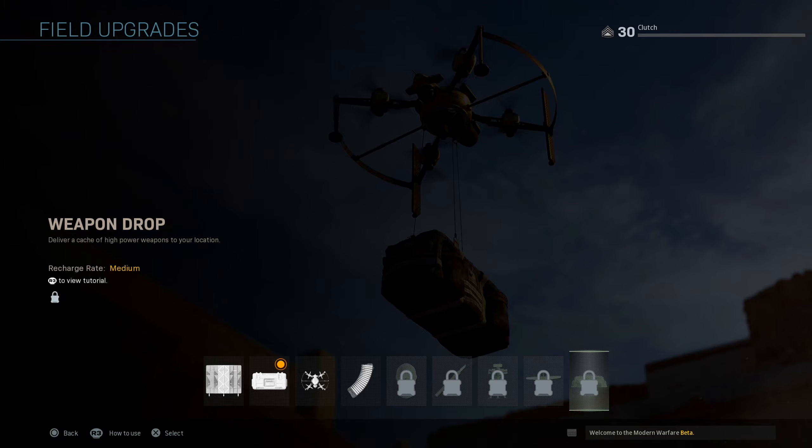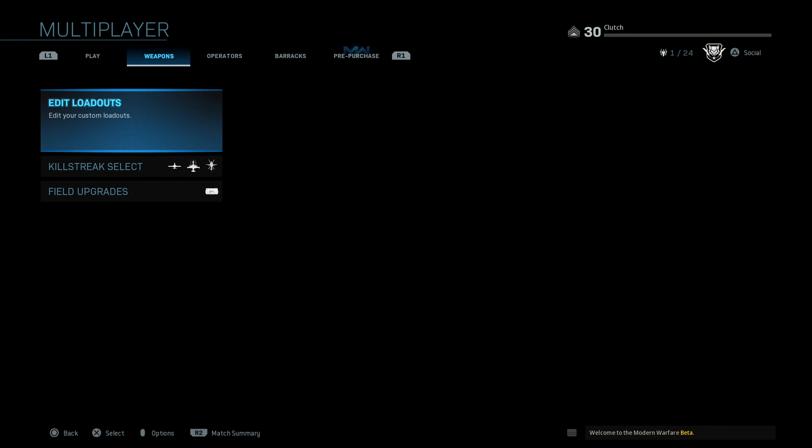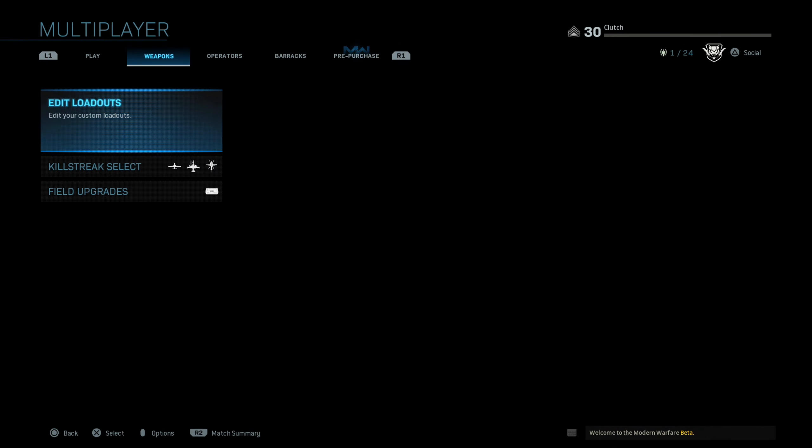The field upgrades we don't have unlocked are Dead Silence, Attack Insert, Trophy System, EMP Drone, and Weapon Drop. Weapon Drop I'm guessing gives you a gun with all attachments on it, which would be pretty cool. The recharge rate is medium so you could get it pretty often — I'm surprised it's not a slow rate.